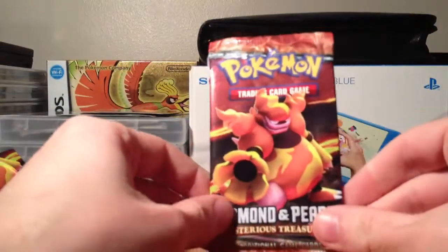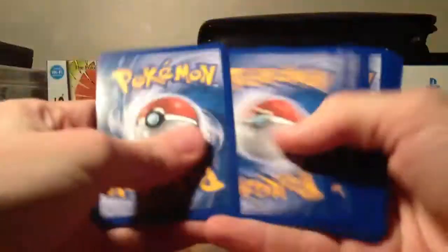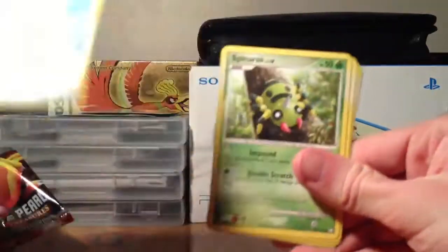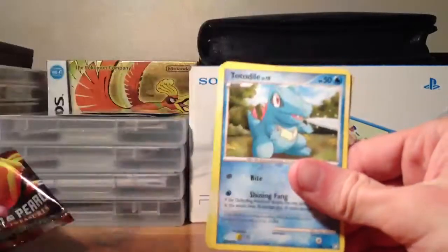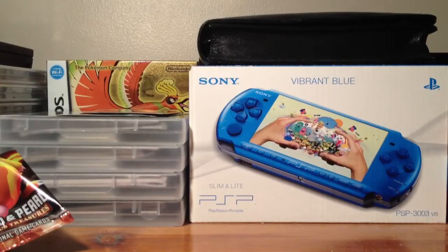Ok, last pack for this part — Magmortar pack. Nidorina, Pupitar, Masquerain, Doduo, Remoraid, Spinarak, Croagunk, Totodile, Dunsparce Reverse, and Sudowoodo. Ok so stay tuned for part 2. Bye!